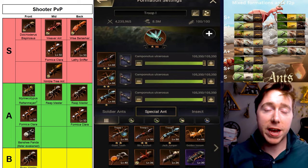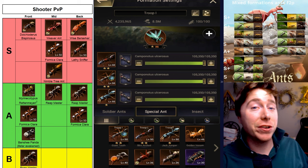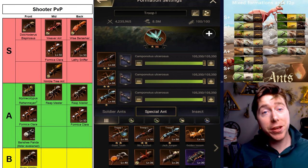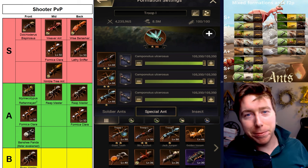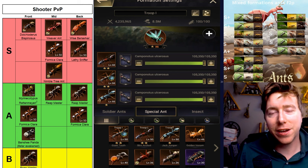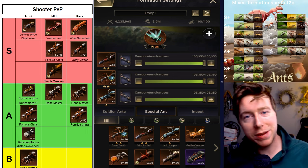I hope this helps you understand how these skills are used to increase your wins and how you can discover what ants are going to work for you. For me, I run a Universal Silence build — missing Reaper though. It's not the best, but it's what I started on. I think I'll stay until I can unlock a Wise Berserker Shell, a DB Shell, and two Weaver Ant Shells.